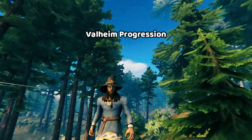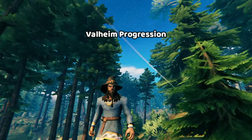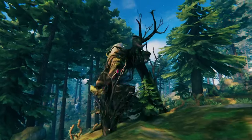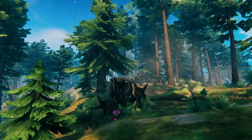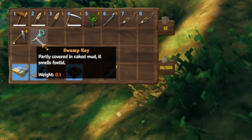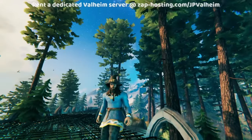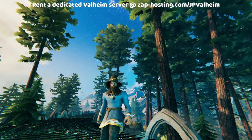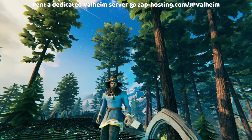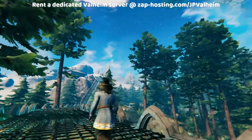Valheim's progression system is easy to understand. There are bosses, and those bosses drop items. And when you get that item, you can now make something new. For example, let's say you were to take down the Elder — the Elder is going to drop a progression item. In this case, the Elder's progression item is the Swamp key, which allows you to get iron by opening the sunken crypts in the swamp. And this same pattern repeats itself throughout the rest of the game: you kill the boss, it gives you some kind of item that may or may not be very important for you in the next biome. And this is exactly what makes progression so simple to modify.